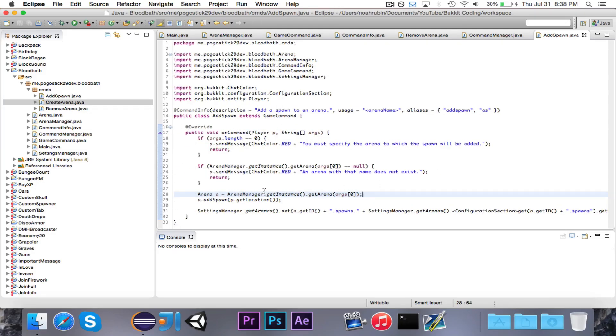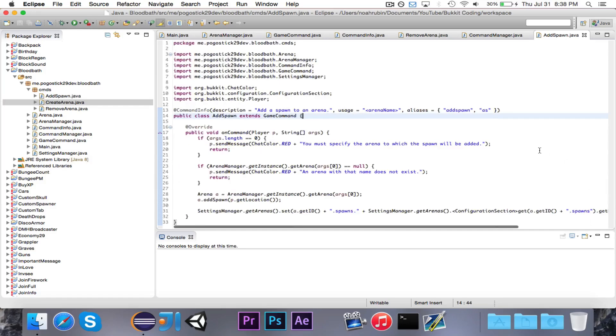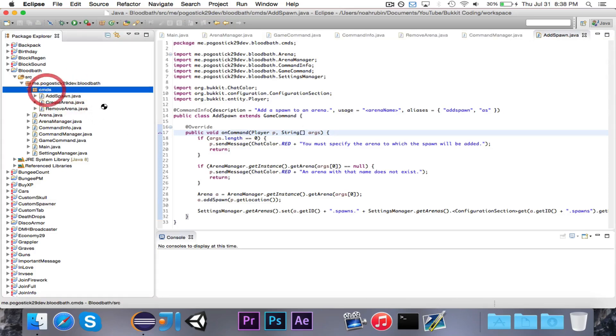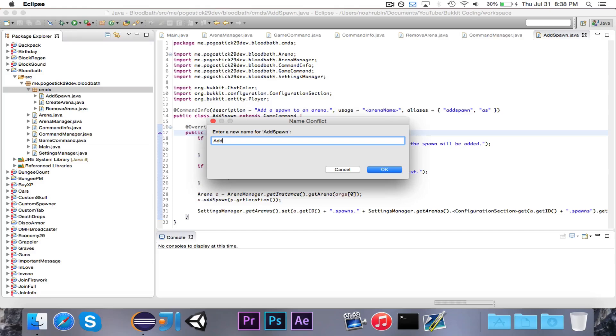And as far as the chests, it's going to be pretty much the same thing, except instead of storing the player's location like p dot getLocation, we're going to actually be storing the location of the chest, which will involve the block at which the player is looking and whether or not it's a chest. So let's go ahead and copy this because I'm lazy, and we'll call this AddChest.